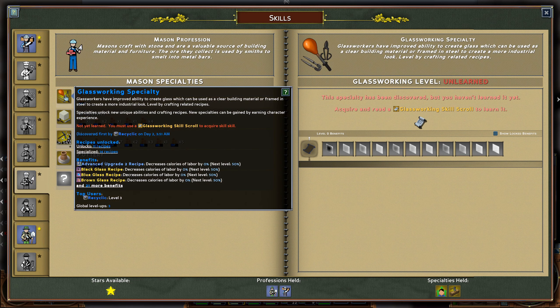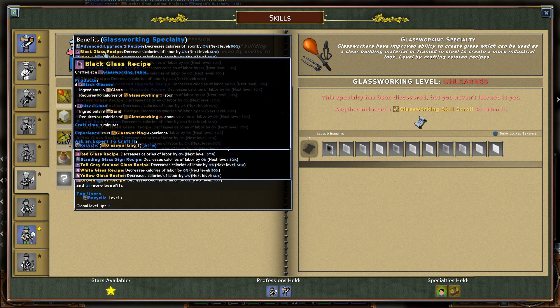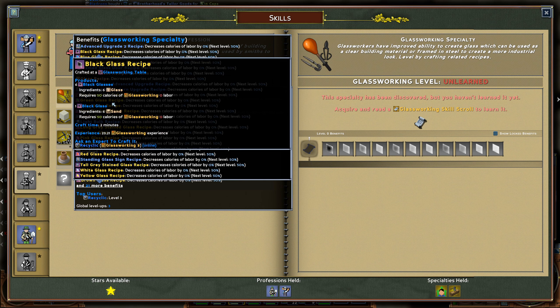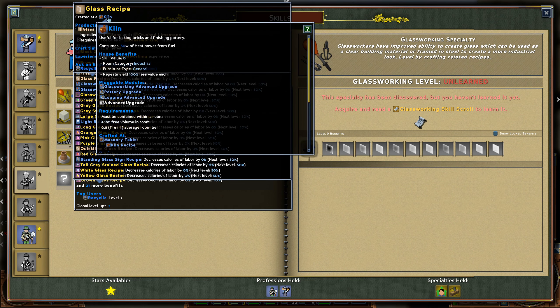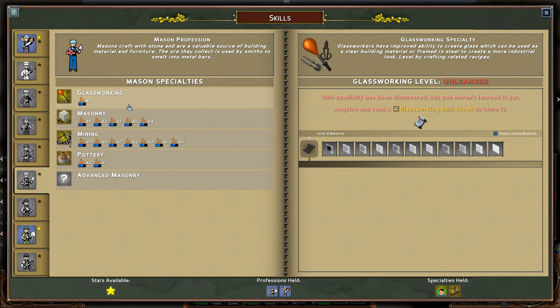Glassworking is also quite high demand, but it also requires a lot of extra. To do glassworking we need a glassworking table which is masonry stuff, and we can do it ourselves. We need a kiln. I believe we don't need any other power - we can use wood. And those we can easily buy. So it's one of the options as well.